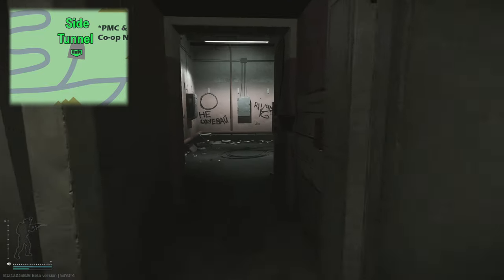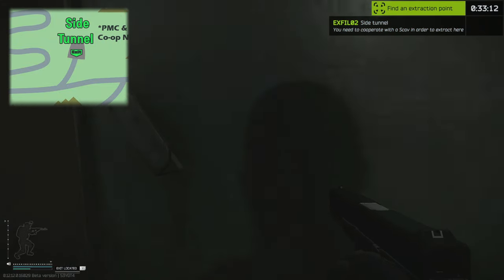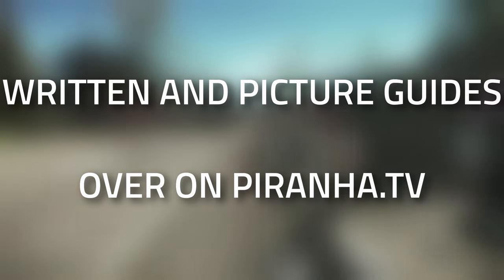Once you're heading into the tunnel, you want to turn left. You can see the door open - head through here and you've got this little service area. Right here at the end is the actual extract itself. Hopefully you guys found this guide useful.